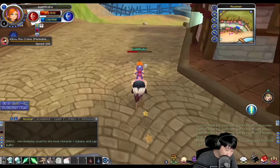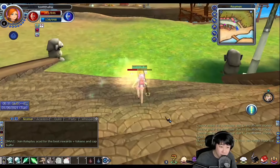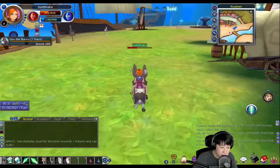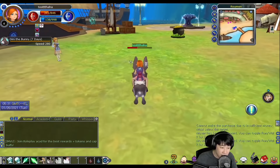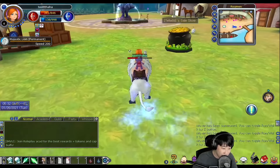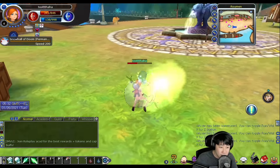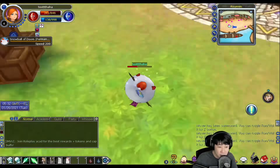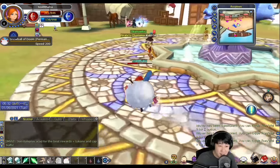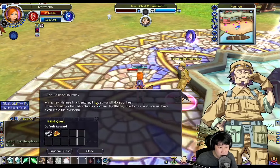This one is an ostrich, this one is a rabbit — pretty fast. And this one is a lion, oh I like this one. But my most favorite mount is this one: you get to be a snowball and you roll around — woohoo! Alright, we got to the NPC I was supposed to talk to.